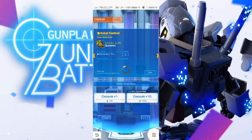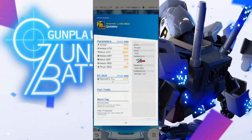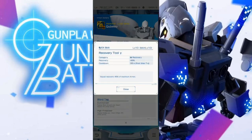None of the Zeta parts seem to have outstanding stats or anything. Not bad, not great — if you get it cool, if you don't I don't think it's a big loss. The ex skill is not really that amazing — again, it's an interrupt. Let's move on to the Qubeley. Kind of interesting seeing what this brings. The head has a recovery skill — that seems to be becoming really common, lots of recovery stuff.